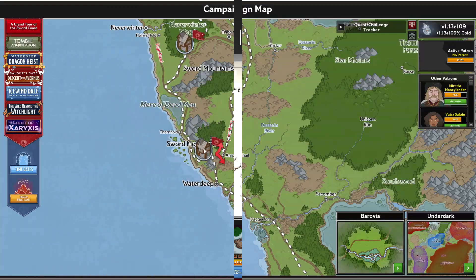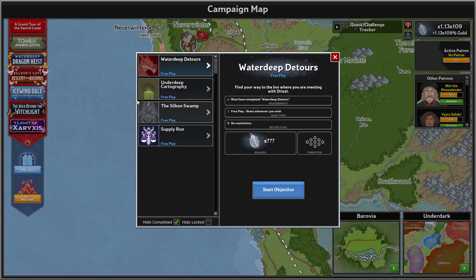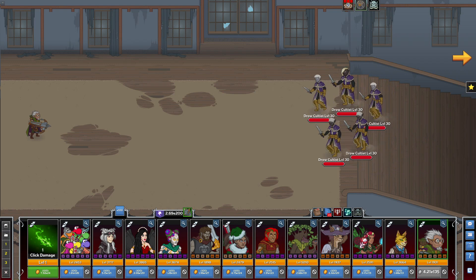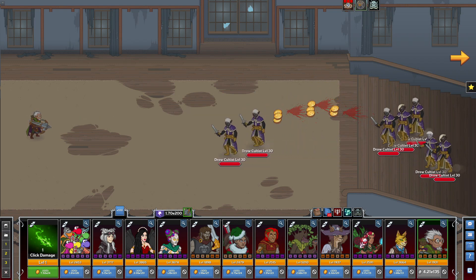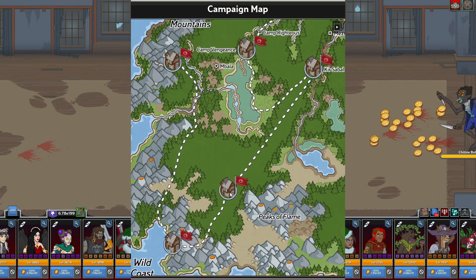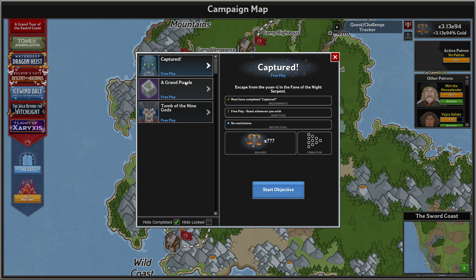For humanoids, you might think of heading to the Silken Swamp Adventure Area 30 of A Grand Tour of the Sword Coast, because you can also cover Drow there — two balls with one slap. And beasts can be done in the adventure A Grand Puzzle Area 20 within Tomb of Annihilation.